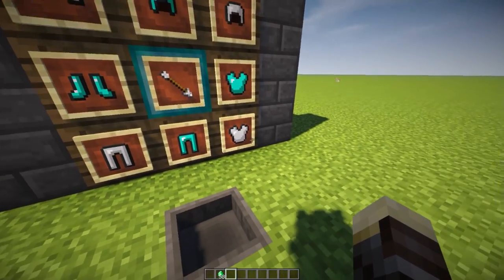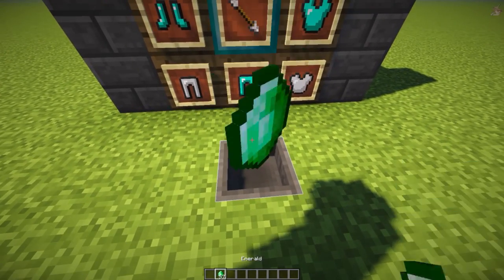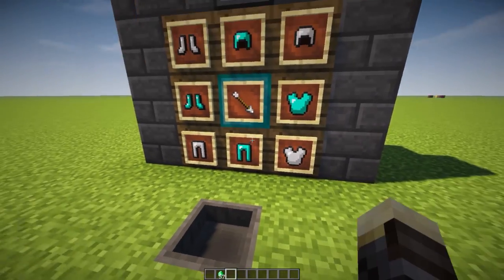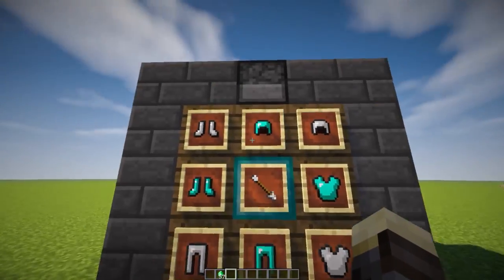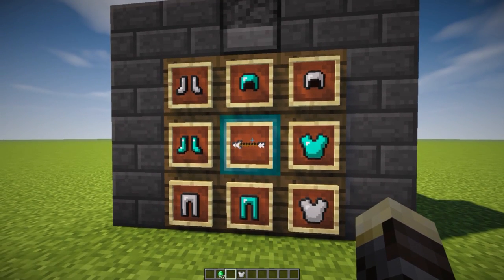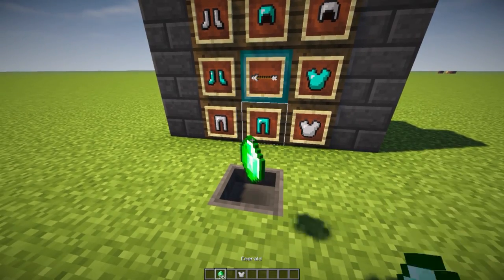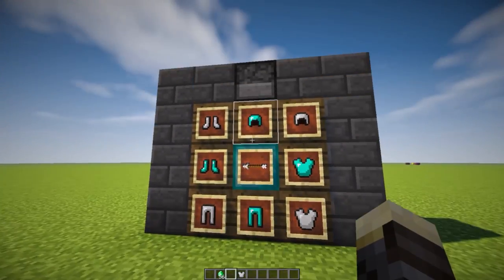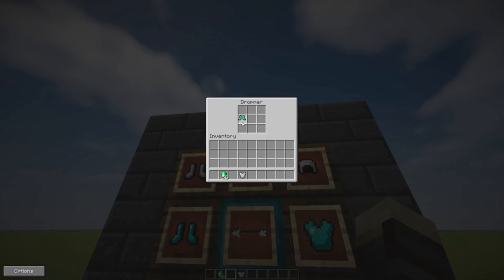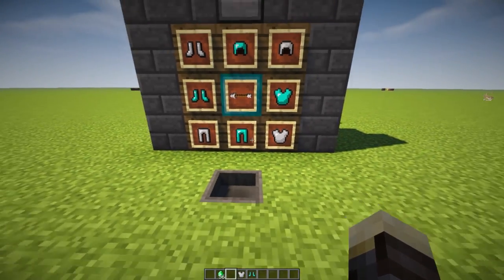Once you have the arrow pointing towards any item you want, just drop down an emerald and you'll get that item. For example, here's an iron chest plate — drop down the emerald and we get our iron chest plate. We can do this with basically any items. There's the diamond boots — drop down an emerald and we get the diamond boots in our dropper.